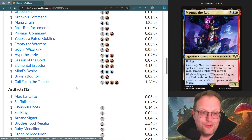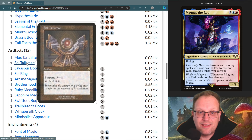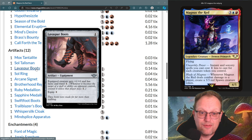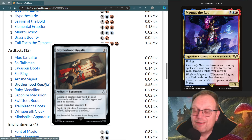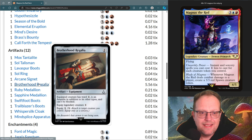For artifacts, we have ramp in the form of Talisman, Soul Ring, Arcane Signet, and one of each of the medallions. We also have the boots — Lava Spurs and Swiftfoot Boots to protect Magnus. Brotherhood Regalia from Assassin's Creed: equipped creatures become an assassin in addition to their other types and can't be blocked. You can equip it to Magnus for one mana — seems like a really good plan.